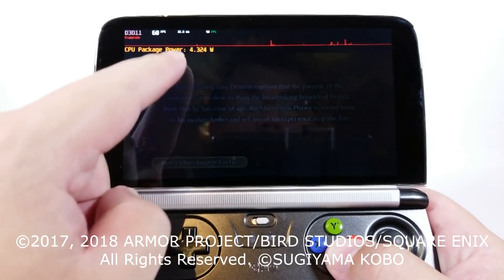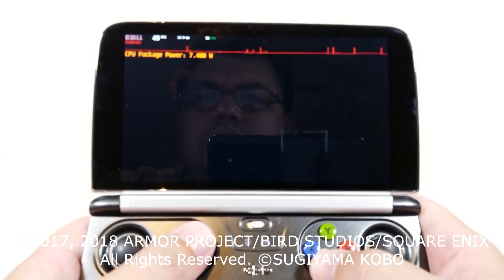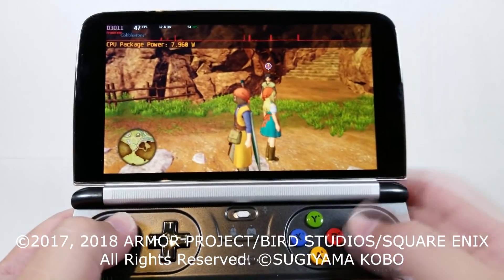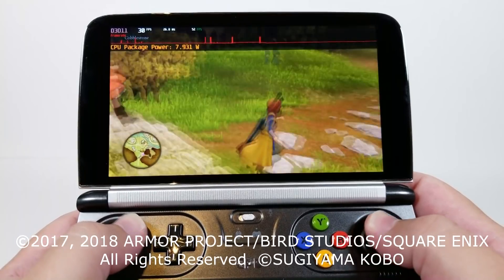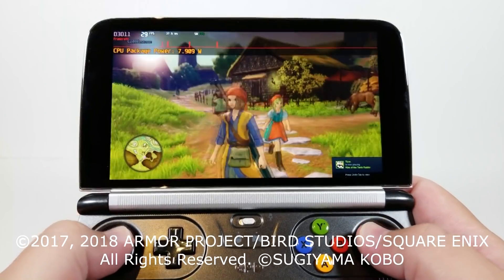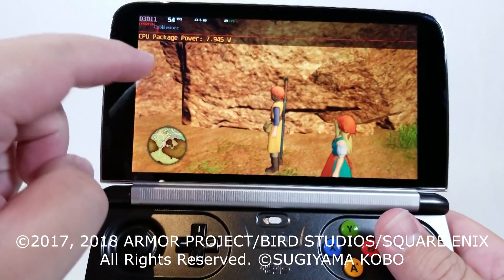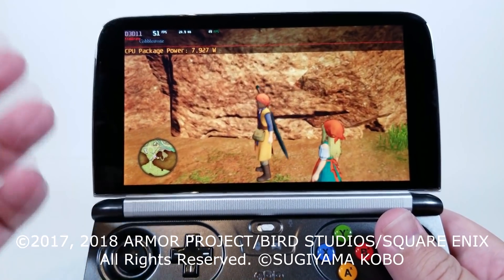Right here we can see our package power, our current frame rate, frame time, and our average FPS. You can see that pop-in — it's not too bad. The pop-in is actually pretty far away even though we have it set as low as it can possibly go. It's still quite playable. We can hit 60 — if we just look at a wall, we'll go into 60 and our package power will start using more power just to hit this frame rate. I really don't recommend it; this is more just to show that it can scale pretty far.